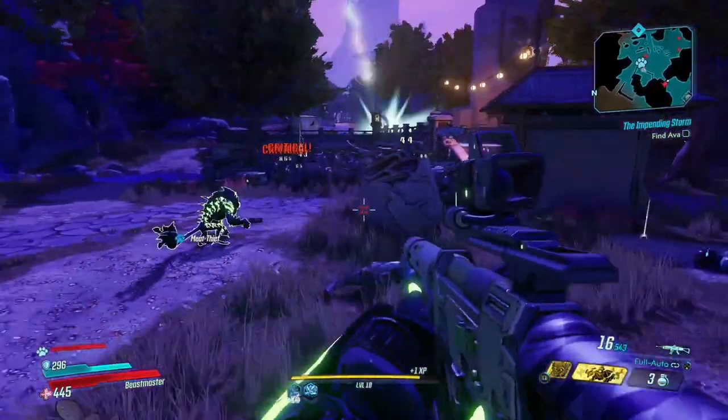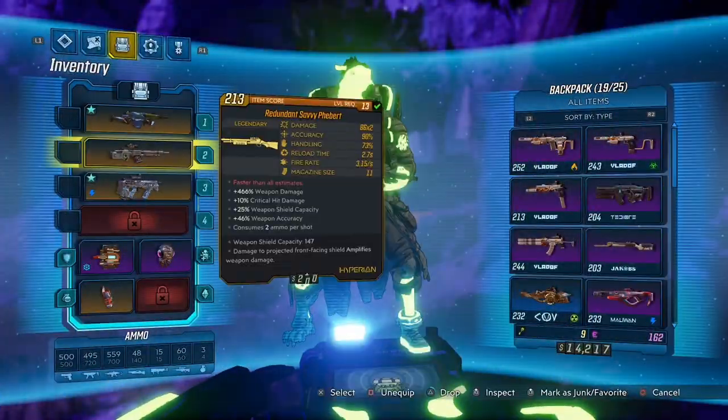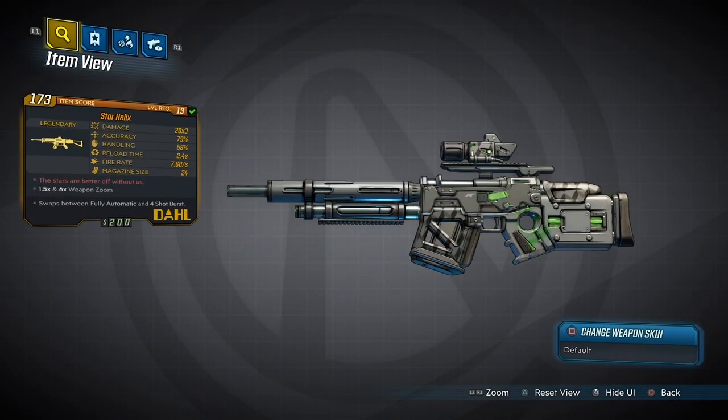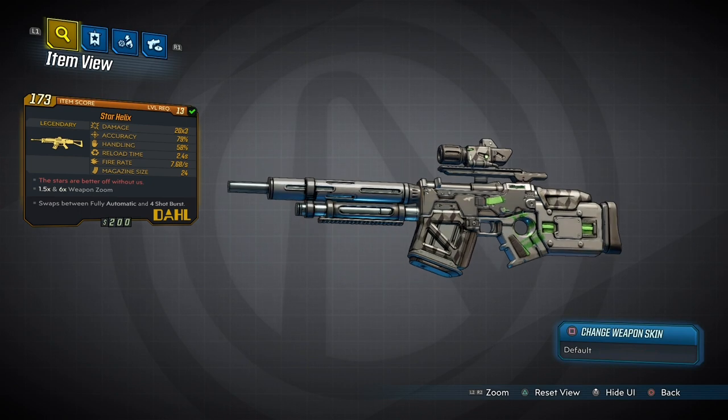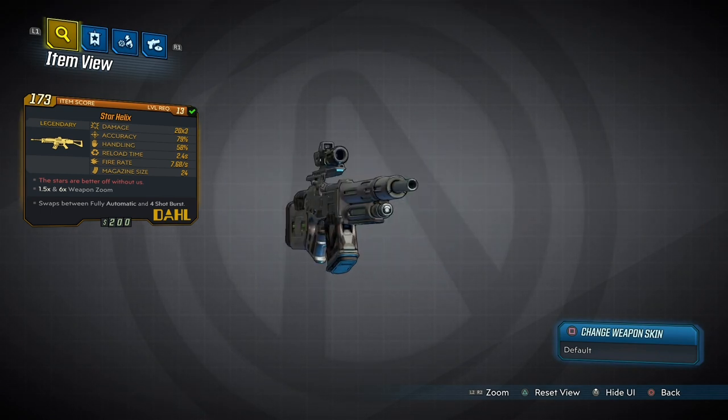Let me inspect this puppy real quick — holy crap. Star Helix. It only took me like 50 tries but I finally got it. Damage 20 times 3, accuracy 80%, handling 60%, reload speed 2.4, fire rate 7.68, and magazine 24. 'The stars are better off without us.' Swaps between fully automatic and a 4-shot burst. Wow, this thing is a beast!